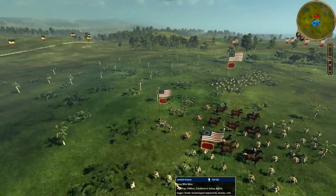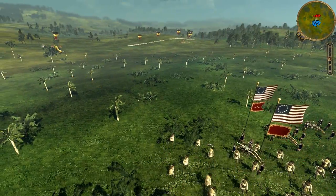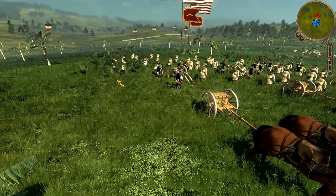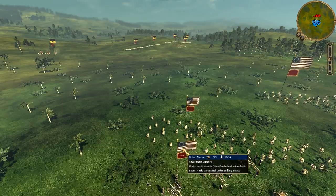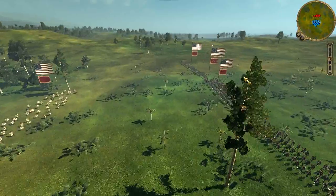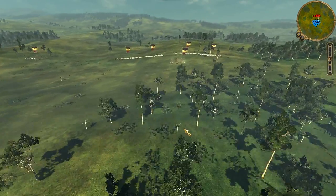My opponent got the first artillery shots and caused some damage to my horses and infantry units. But now my six-pound horse artillery is in range and I'm firing shrapnel shot at his six-pounder. My artillery is slightly better positioned on this hill than his is down in the little valley, so he's unable to get good direct hits. I'm moving my 24-pound howitzer into position.